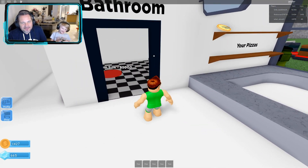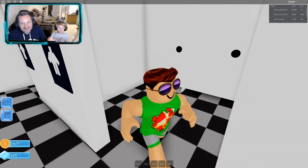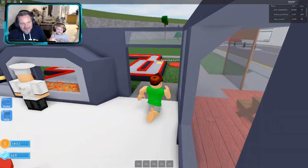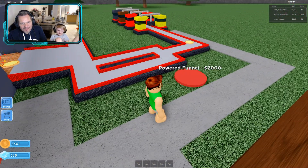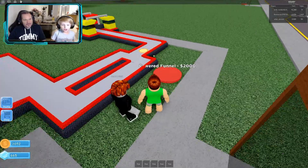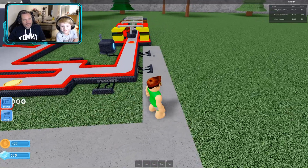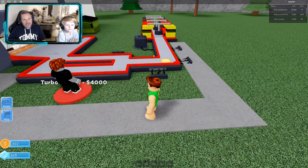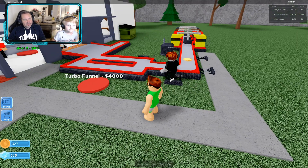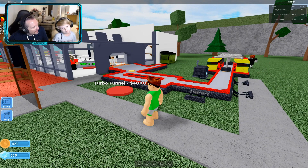He's really checking out your pizza — now he's going to the bathroom. He's really liking your pizza factory. Look, there's a powered funnel — I wonder if that would give us more pizzas. A powered funnel would just accelerate the speed that the pizzas come out. We've been doing this for 36 minutes — we should probably end it here and finish on another video. What do you think?